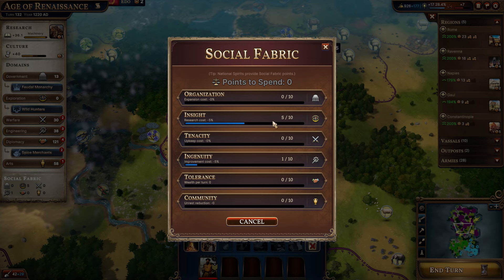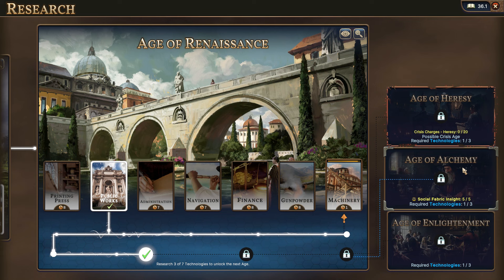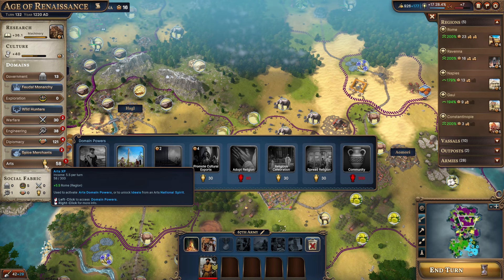Now we can go ahead and take the insight, and we have what we need — an additional 1% research reduction. We have what we need to get to the Age of Alchemy; we just have to finish up machinery. Do one more attack and that will be done in one turn.